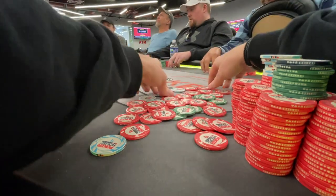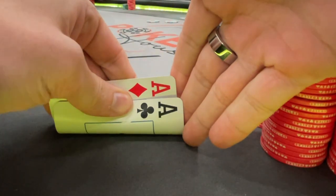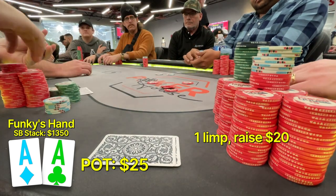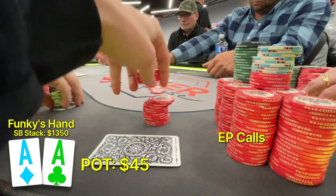All right, this next hand is the dream spot. There's a limp and we're talking to the opponent who just limped and we peel pocket aces. We're in the middle of a conversation and in the past I used to mess up when I'd look down at this hand, but we don't. We continue with a raise while carrying our conversation to conceal the strength of our hand, so we put in $20.